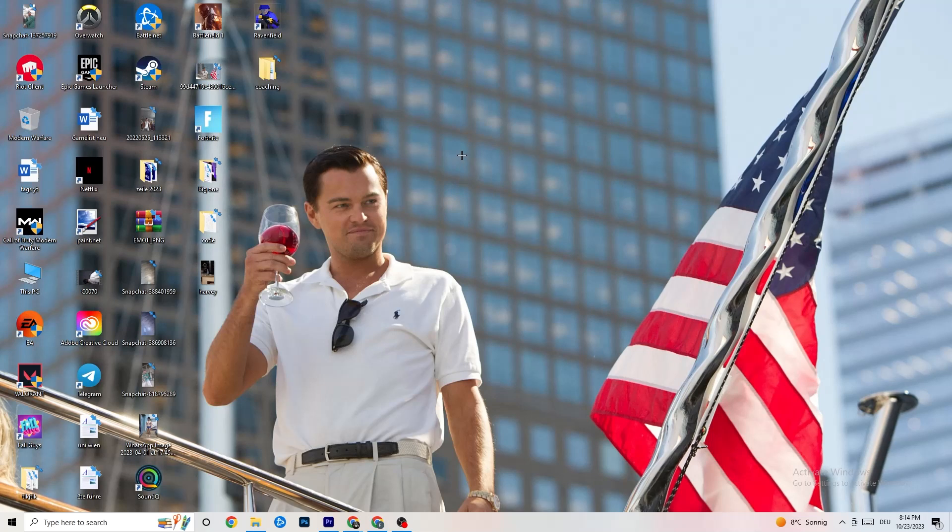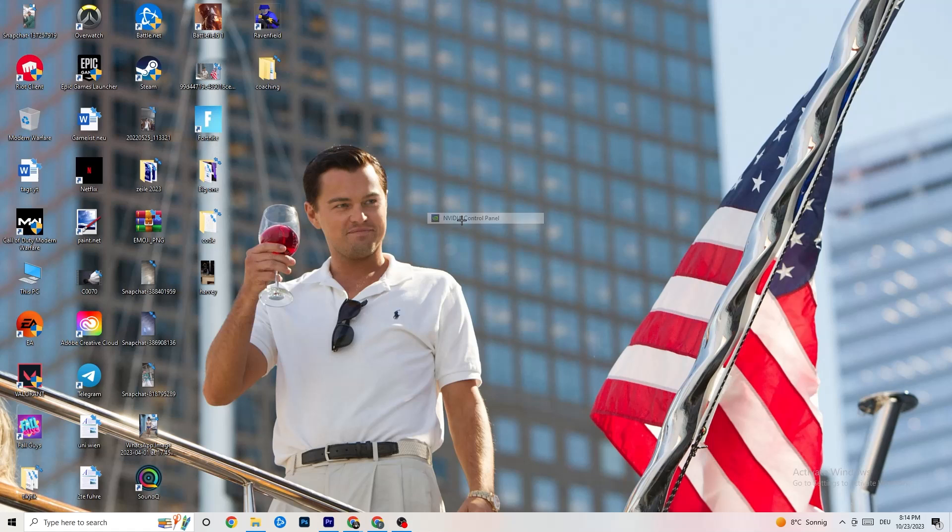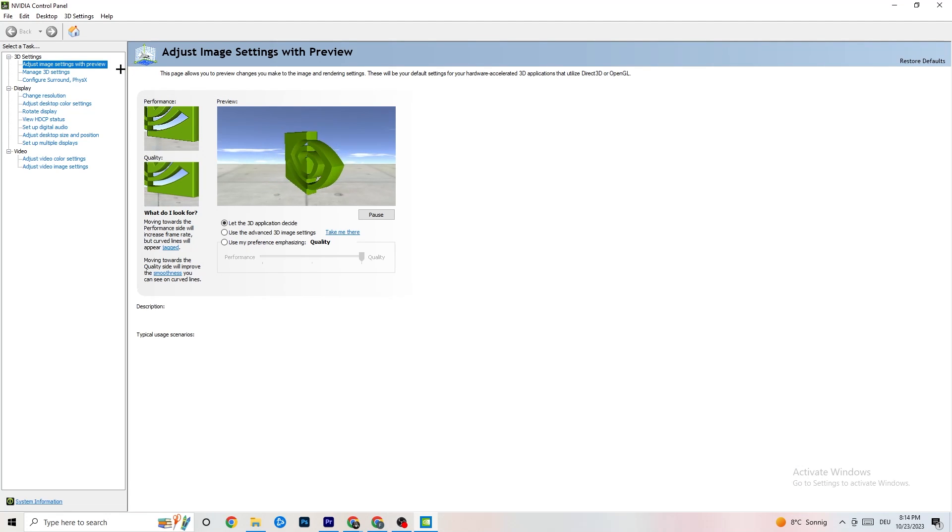Right-click on your desktop and open the NVIDIA Control Panel. Navigate to 'Adjust image settings with preview' under 3D Settings. You'll see a slider ranging from Quality to Performance. If your PC runs well, Quality is fine, but if you're having crashing or performance issues, move the slider toward Performance — this will help a lot with crashing.